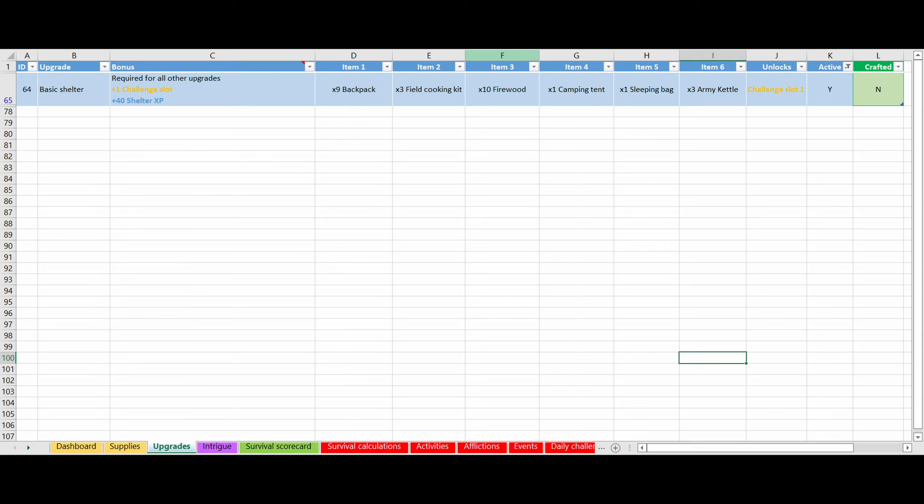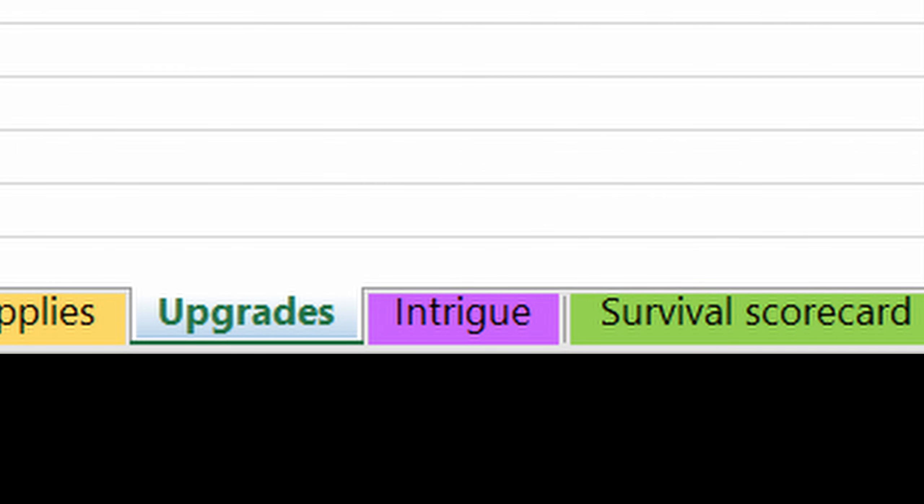Moving on to the upgrades tab — you can see that we have only one upgrade, and this is by design. The very first thing that you will craft is your basic shelter, your bug out shelter. We don't have all of the requirements just yet, so that's what we're going to be doing this episode — working towards establishing a basic shelter, because once we have that unlocked it will in turn unlock a whole bunch of other stuff. The intrigue tab at the bottom I'm not going to click on, because that is where the story events happen — the main story and the two side tasks — and they need to be unlocked also. We aren't quite there yet.